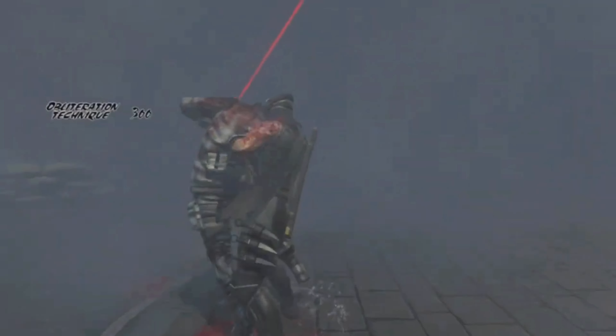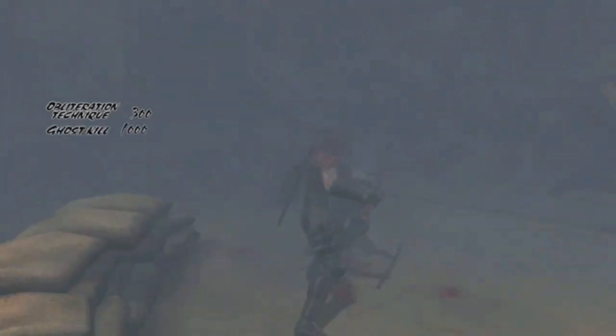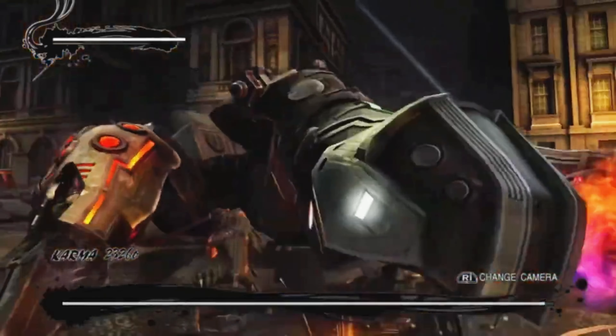I found a collectible - a golden scarab. We have to get 60 of them. Next up we get introduced to a new mechanic: stealth. We can kill enemies stealthily. Then the spider tank randomly shows up.